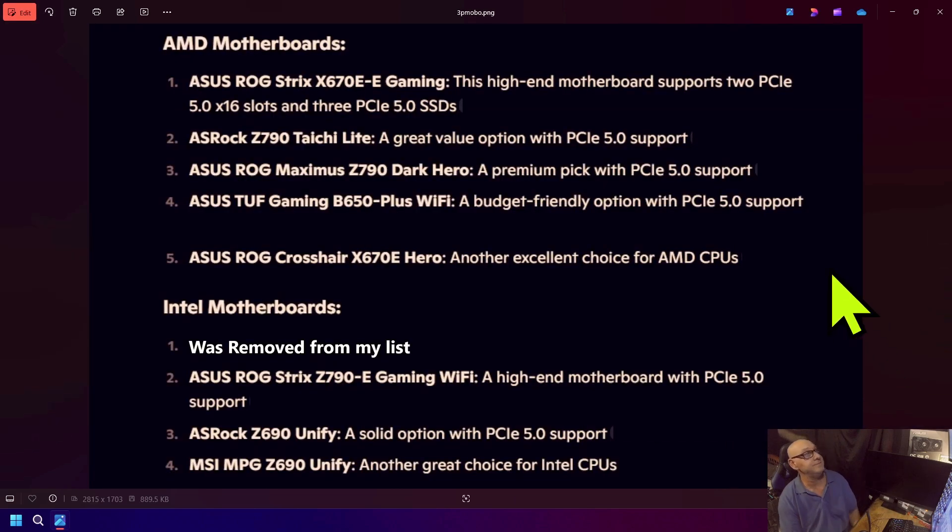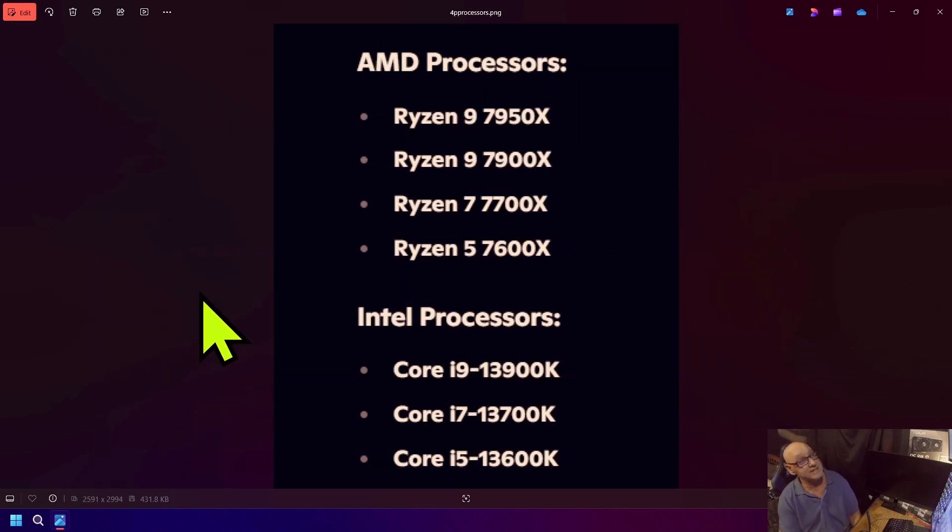If you want to get PCIe 5.0, there are motherboards you can purchase — here's a list you can look at. I removed one from the list because it didn't actually support PCIe 5.0 x16 on the graphics card slot. These are some of the motherboards and processors out there that support PCIe 5.0. I'm sure there are more, and I'm sure someone will have a video on it.